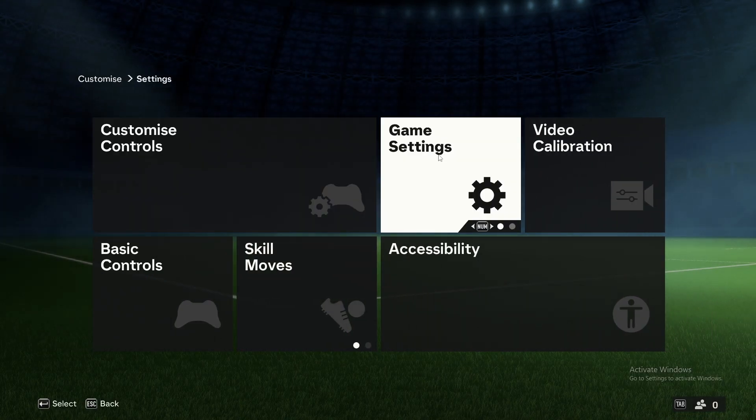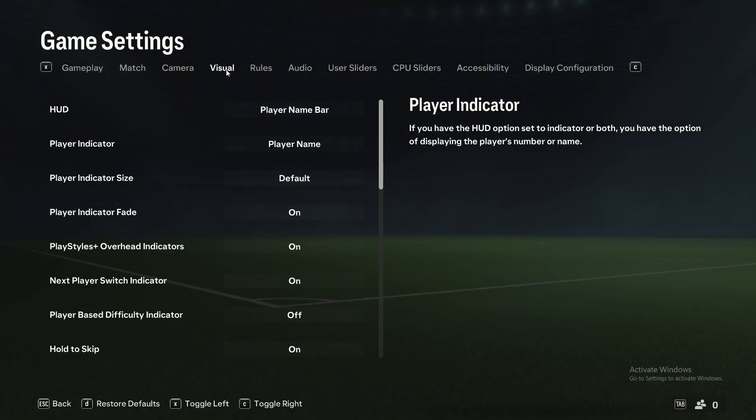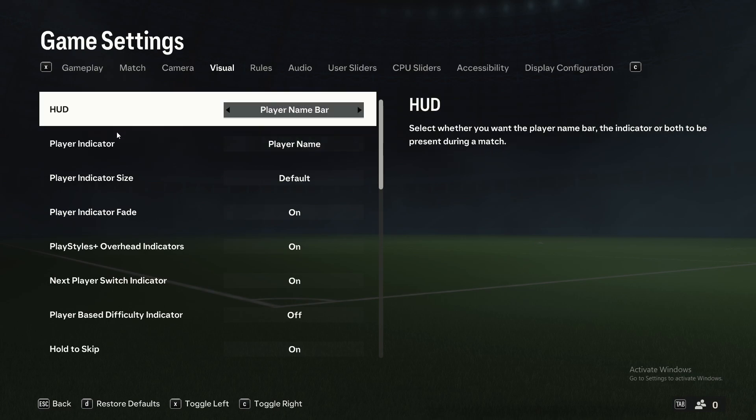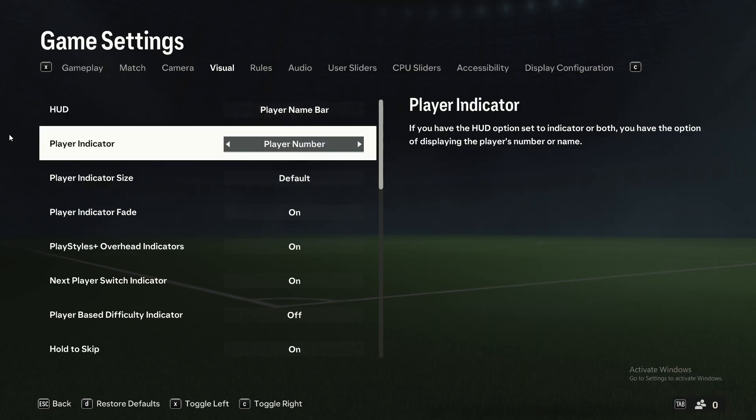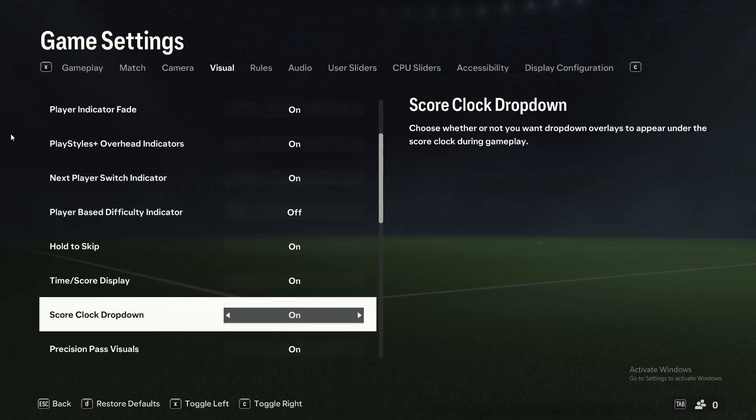Then you need to go to game settings. Then you need to go to visual. And then you need to scroll down until you see score clock drop down.